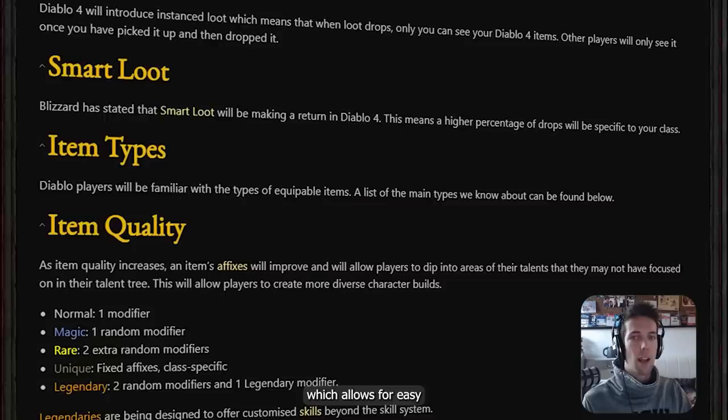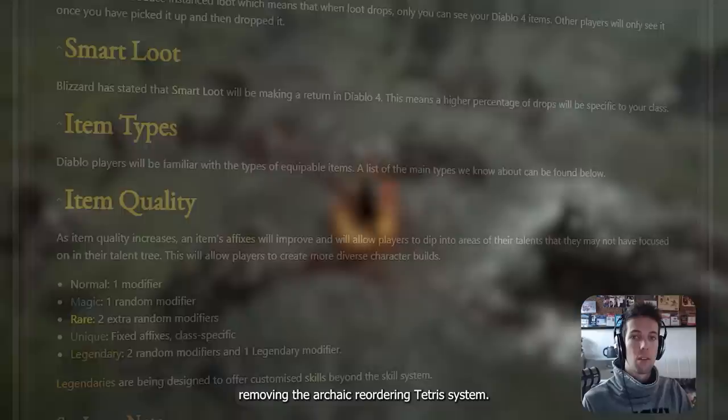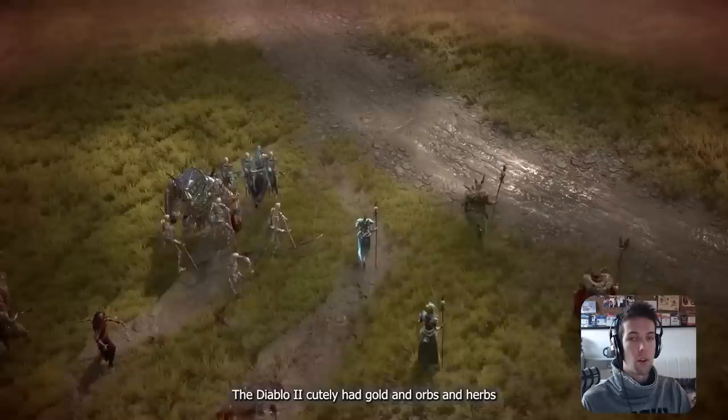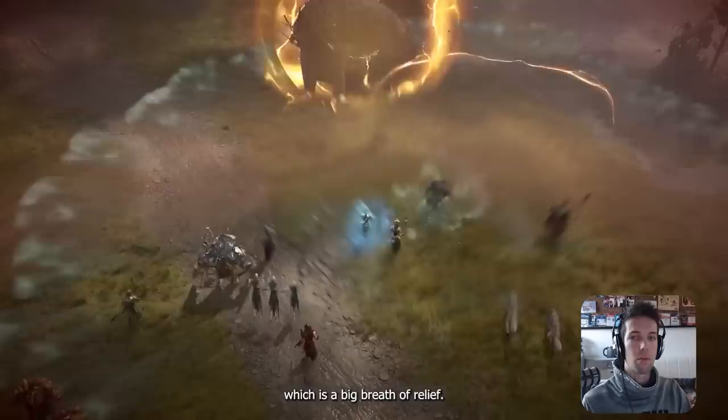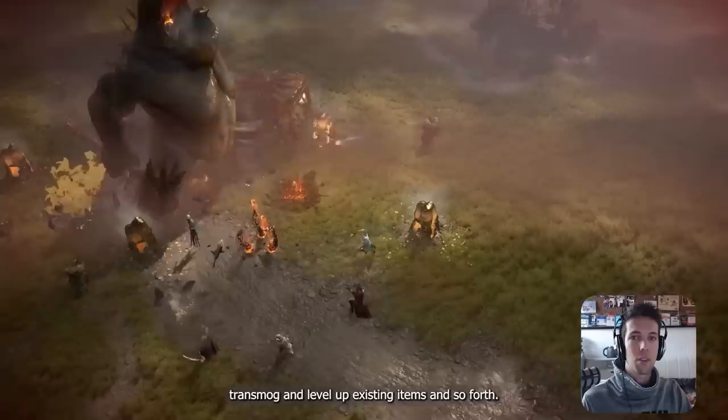The items follow the item level system, which allows for easy comparisons with plus signs and green colors that show when a new item outperforms an old one. Items take up just one hex in your inventory, removing the archaic reordering Tetris system that Diablo 2 had. Gold, orbs, and herbs do not take up inventory space, which is a big breath of relief. Customization is rife as you're able to craft, disassemble components, transmog, and level up existing items, and so forth.